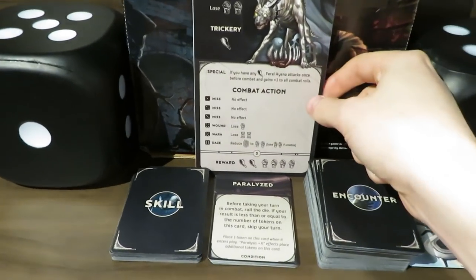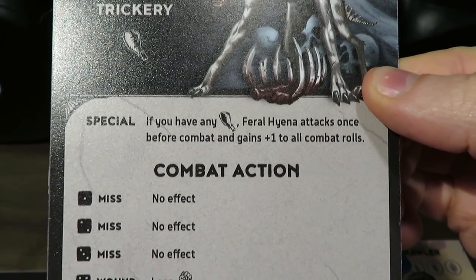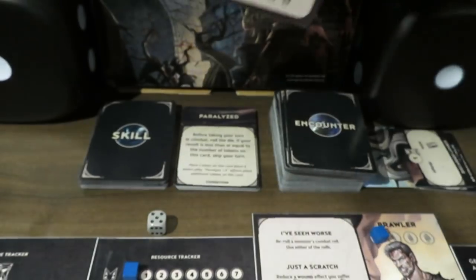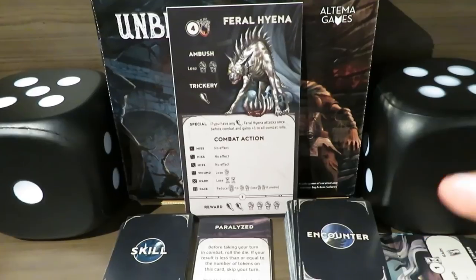I can't obviously do trickery because I only have a piece of wood, and he's not going to be tricked by a piece of wood. The feral hyena special will not trigger because I don't have any food. So we're going to move into how combat works during the combat phase right now. Are you guys ready for combat? Let's jump into it.